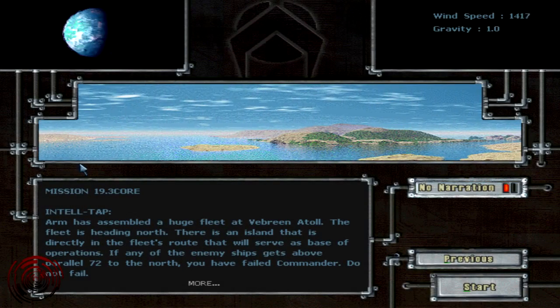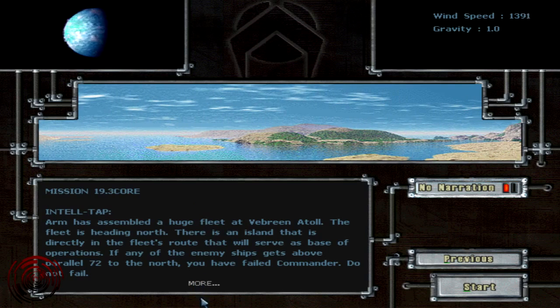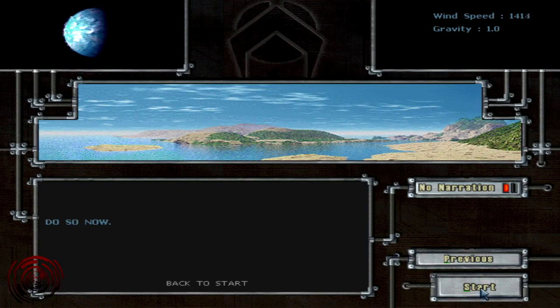Alright guys, how's it going? This is Dan once again and this is part 19 for the core campaign. It's called the Vibreen Fleet and what a pain in the arse of a mission this is. We pretty much need to stop any ship getting through our line and it's pretty darn interesting. Let's go.